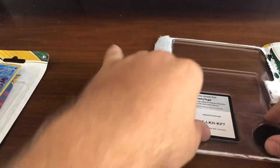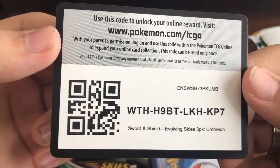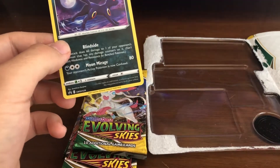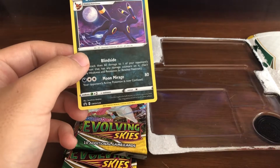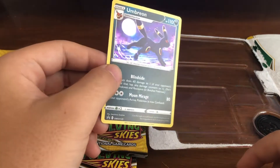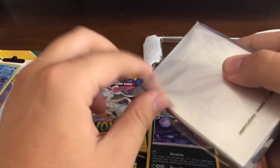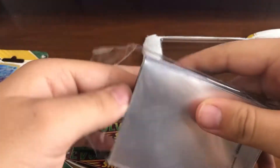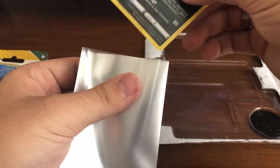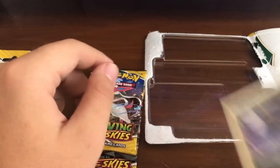The main card I really want to pull is the alternative art Rayquaza card. There is the three-pack for Umbreon. I'm going to use the Calyrex sleeve - haven't even opened it yet. If you didn't see the last video, the only card I pulled was an Umbreon V, so this is kind of a redemption run.